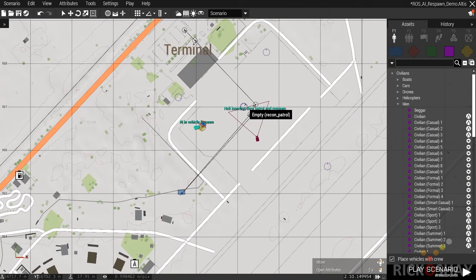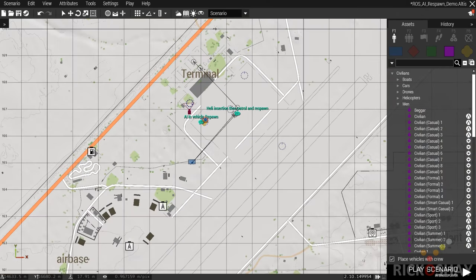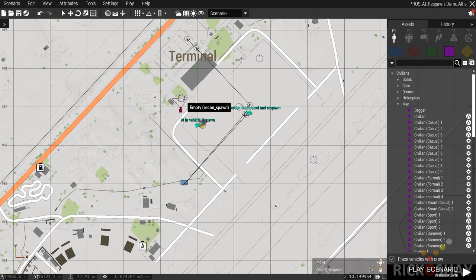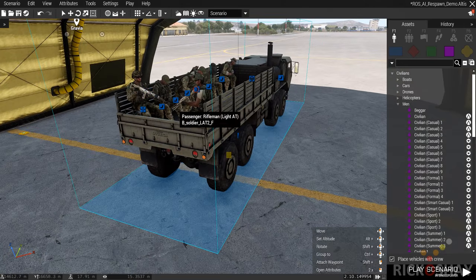They'll get out, move to the patrol point, patrol around, get killed, then respawn back at the spawn position. Obviously if you're placing a spawn point you shouldn't put it inside a tree — I'm just doing this for demo purposes. Put the spawn point in a concealed area, and most importantly, ensure the AI can get from the spawn point to the patrol point. If you put the spawn point inside a building with a bad path LOD, the units will get stuck. Test it beforehand and place the spawn a reasonable distance from the patrol point.